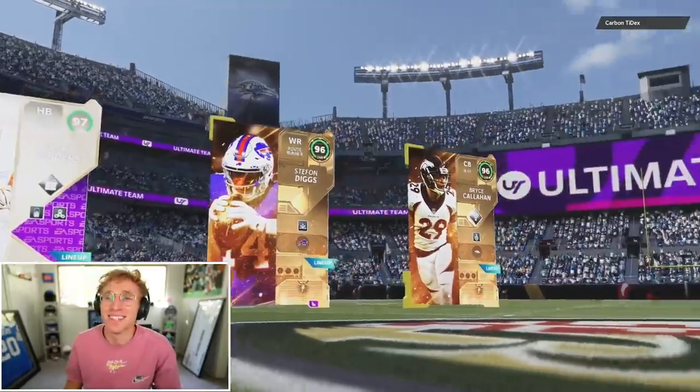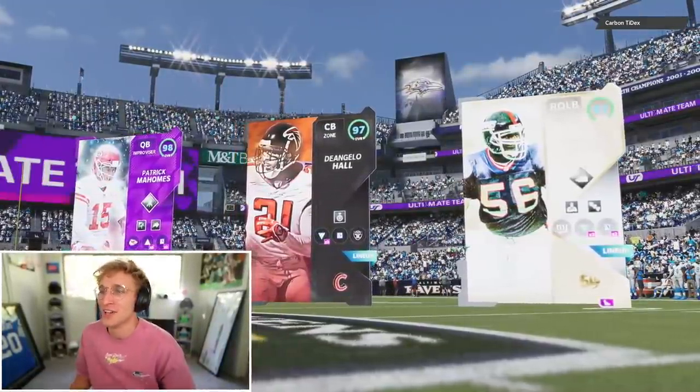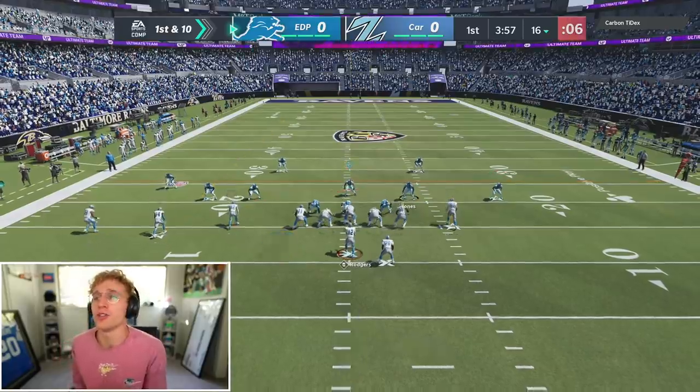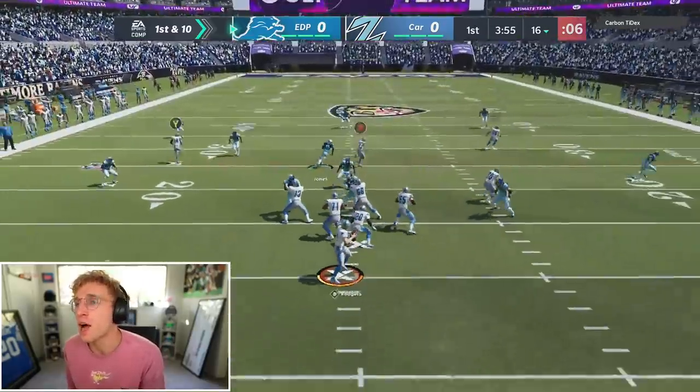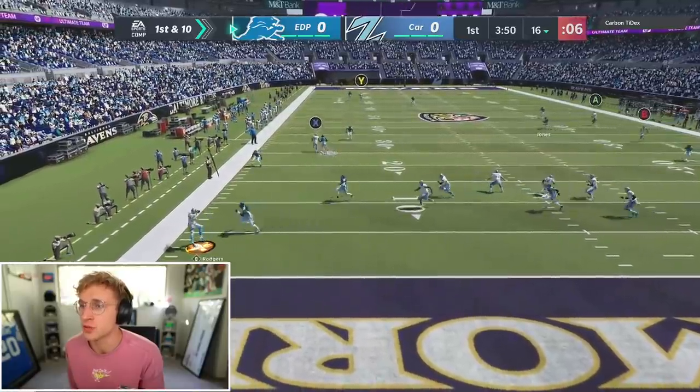Barry Sanders, Stefon Diggs, Bryce Callahan. Mahomes, D'Angelo Hall, Lawrence Taylor. Winnable — that's a winnable game, baby. Look at John Madden scooting his ass. First and 10, we're just starting out with an absolute bomb. I always throw an interception on the first drive, so my goal today is simply to not do that.